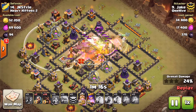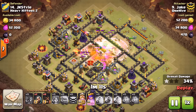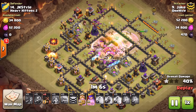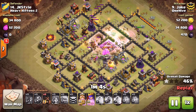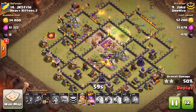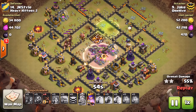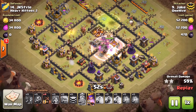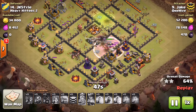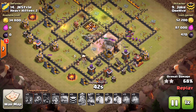He lets them beat through that first wall, then has a jump waiting with the rage to get them into the core. He dropped a heal there — I really don't think he got much out of it; it was probably a little misplaced. It probably would have been better used for his hogs coming in from the top, because his valks moved through it really quickly since they were raged up. They got through and took out all the inferno towers — all that good stuff going down.